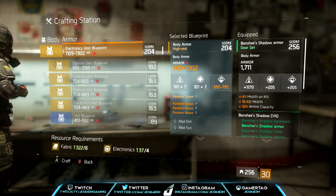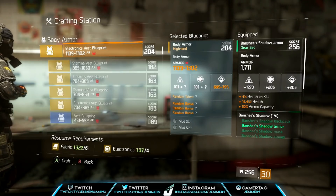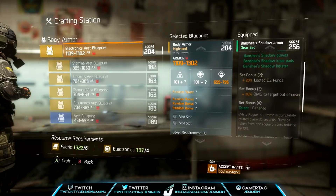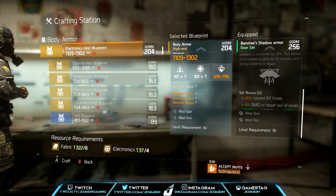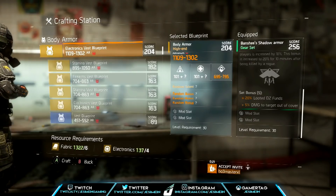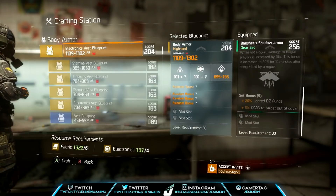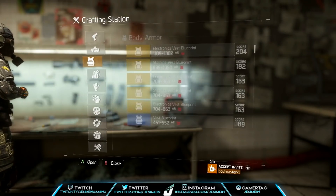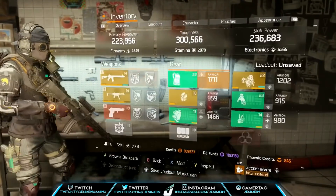So you guys can see right now I have Banshee Shadow Armor equipped. We know there is no classified — it wasn't even announced yet, not even in the PTS. But if you go down, what does that five-piece say? 20% looted DZ funds and 5% damage out of cover. Man, this is not edited, this is live — this is real. So this is what we're going to expect with Banshee.